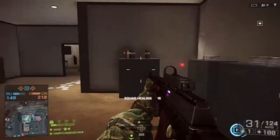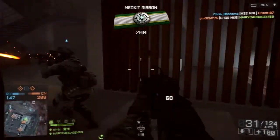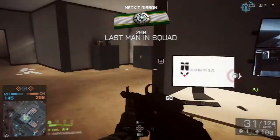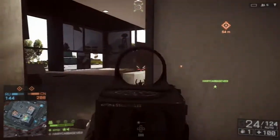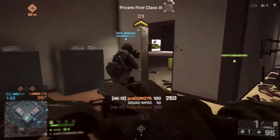The beauty of Assault classes is those little medikits that you just saw me throw down. These medikits help your teammates stay alive by recharging their health whilst they're under attack. Vital considering the role of this class is, well, Assault.